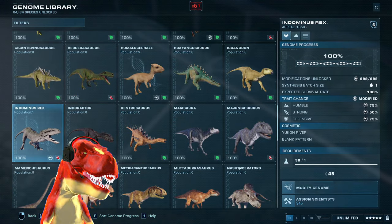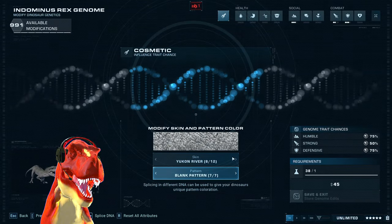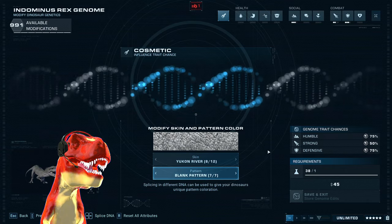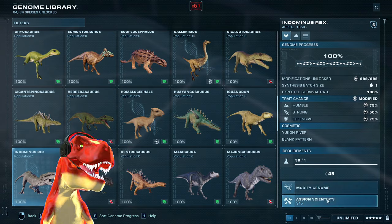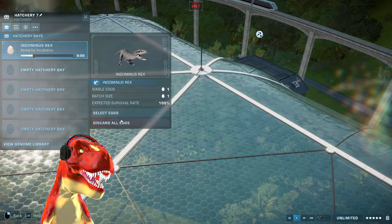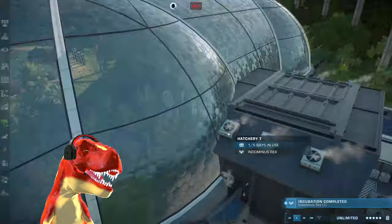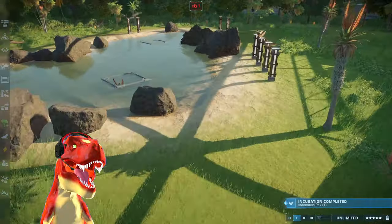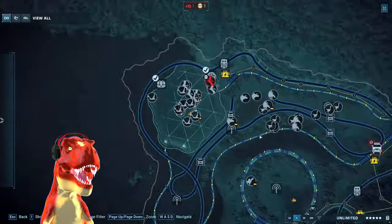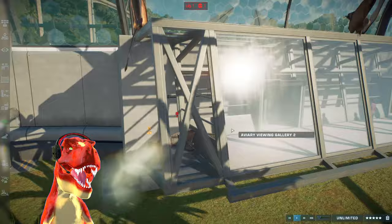Let's put that in and select that egg for one Indominus Rex, and have you right there. Now, what do we actually have in this aviary? I forgot to actually showcase the aviary. We got a dead dinosaur — it is actually a pteranodon. What happened to this one? Starved to death. Oh boy.